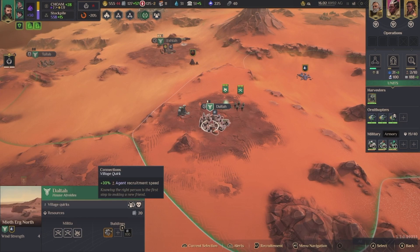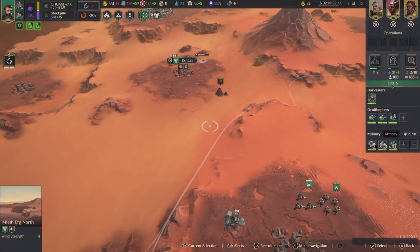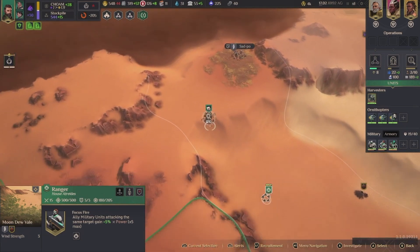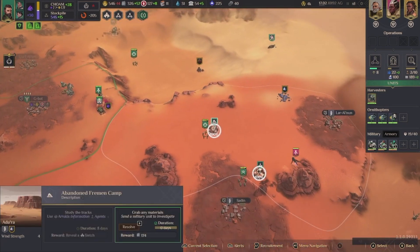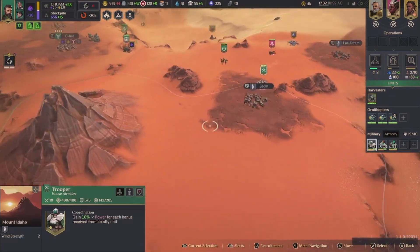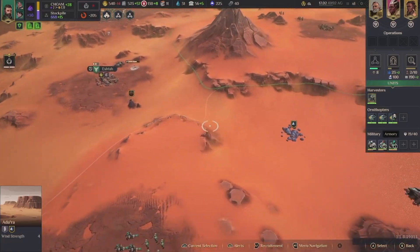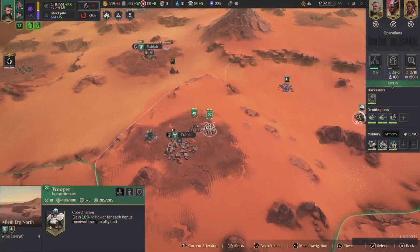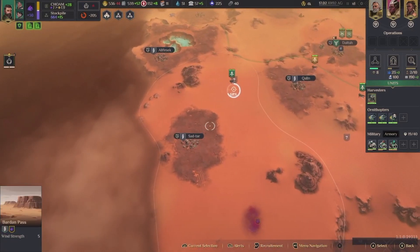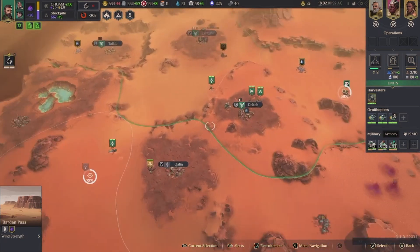What are your quirks again? Just gonna grab all of these resources, let's throw them back over here. They're low on supplies. I definitely need this area — how much would that be? 110 — yeah, I see.